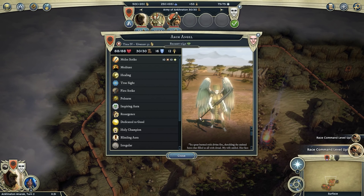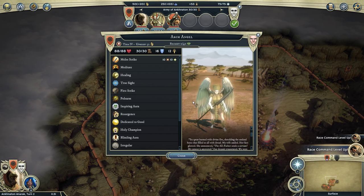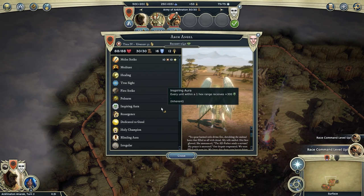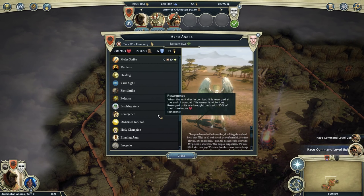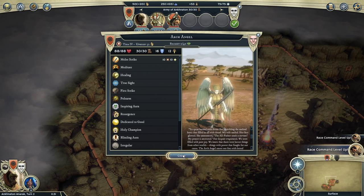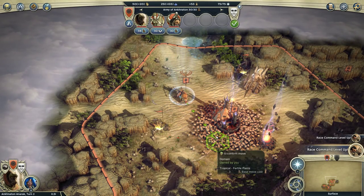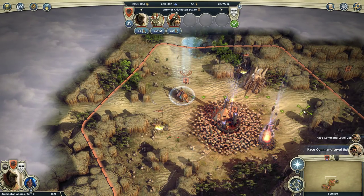The Archangel is a healing machine. It tears undead units to pieces with spirit damage, it can inspire people just by standing next to them, and it has resurgence — so if you kill it, it will come back to life if you win the battle. Also to discuss in this video is one of the most exciting new systems: the Race Governance System.